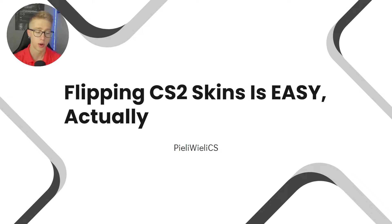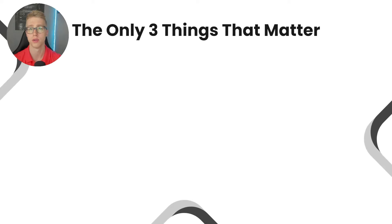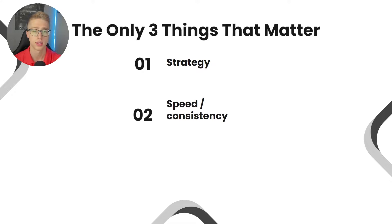Let's get started. You can join the Discord server — link in the description — and I'm trying to reach 1000 subscribers, so if you find this video useful, subscribe later. There are really three things that matter when flipping CS2 skins: first, the strategy — how you get your skins; second, speed and consistency — how often you trade; and third, the budget — how much money you have. There are timestamps so you can skip ahead.